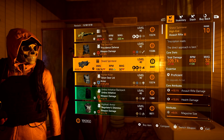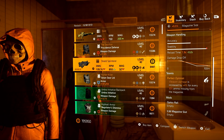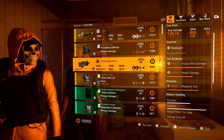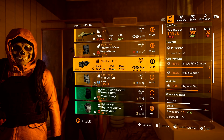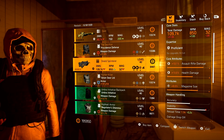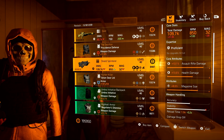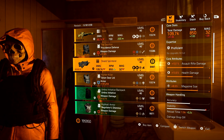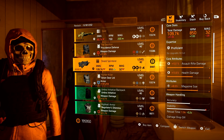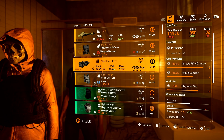Then we have the Shield Splinterer — the named F2000 with perfect optimist. This week it comes with magazine size, which is perfect for the Brazos de Arquebus and True Patriot. Both of those give you magazine size increases, and you could put those on with this and then have a Shield Splinterer with a 60 or 65 round magazine. Pretty cool.